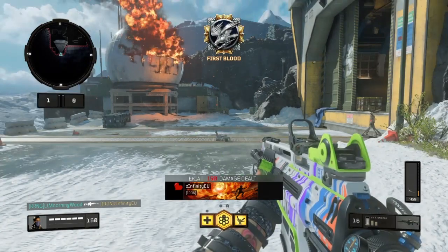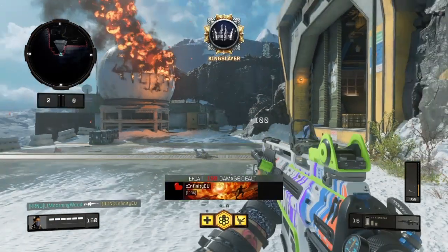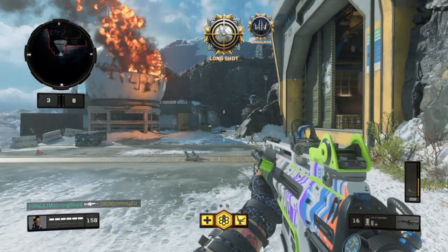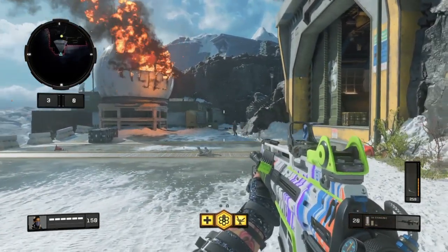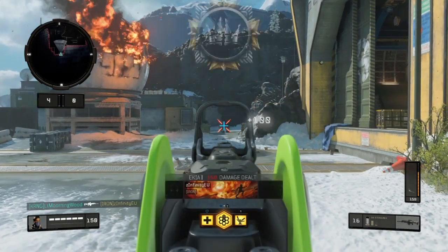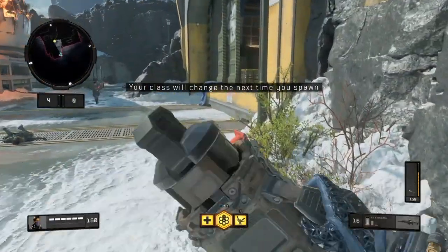We're winning this, which is still two bursts. At relatively decent distance going for body shots again — still two bursts. Going all the way back and trying the longest range I can get, going for body shots again — and still two bursts. That is without long barrel.